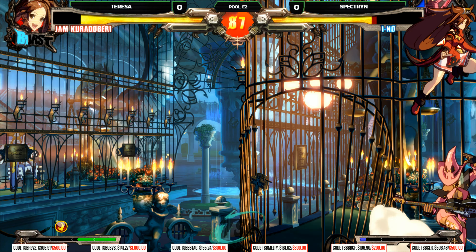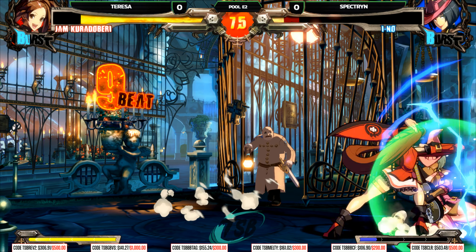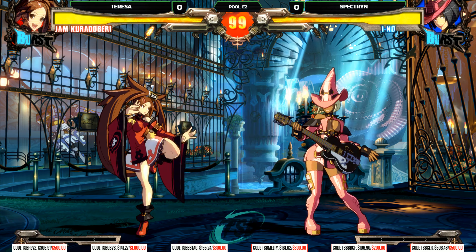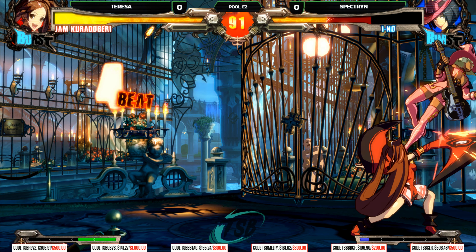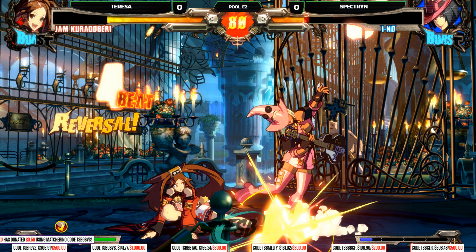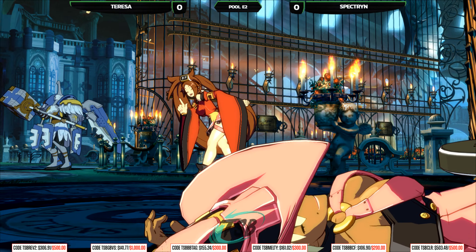He takes his burst in turn — Spectran unfortunately not panning out with the early burst. There's going to be so much damage here. Goes for the reset with the 6P to make sure he had no buttons to press — super easy, super clean from Teresa, taking the first round. Spectran got one neutral interaction, got put in the corner, and that was it. Knockdown and corner pressure is just so strong in Guilty Gear. Eno has no DP — needs meter for that, and Spectran is not getting meter right now because he is dead.